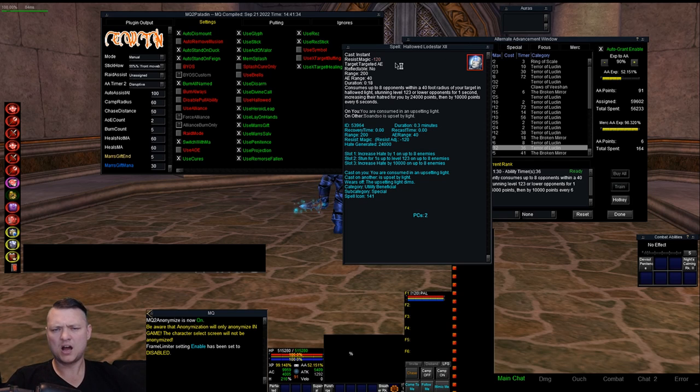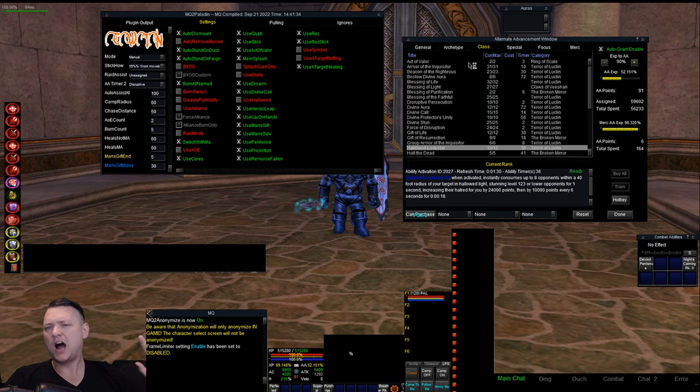Hallowed Lodestar — you can use it up to 200 away with an AoE range of 40 off that point, and it's targeted. I personally don't really trust Daybreak with their ranges and stuff not going through floors, walls, and mobs. I personally leave this off, but it's there if you need some extra AoE threat and don't mind having it turned on.